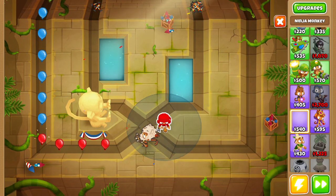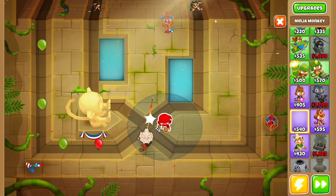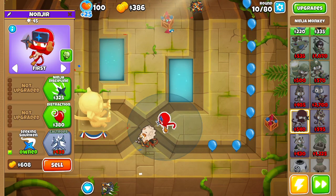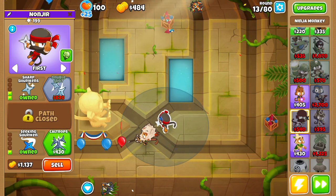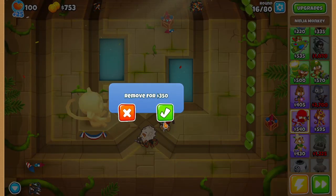I place a Ninja Monkey here. Then I'll upgrade him to 0-1-1-3, upgrade him to 0-2, and remove the other statue.